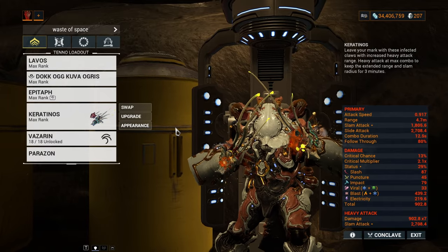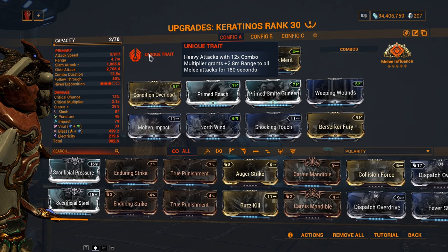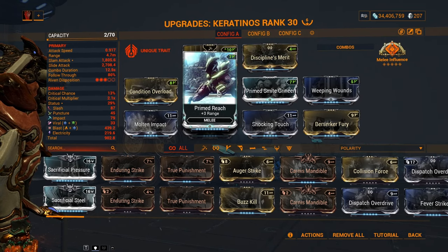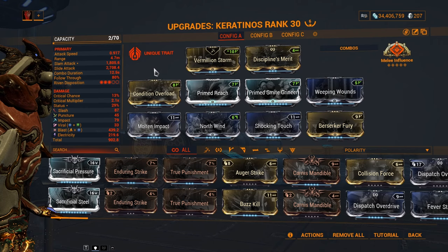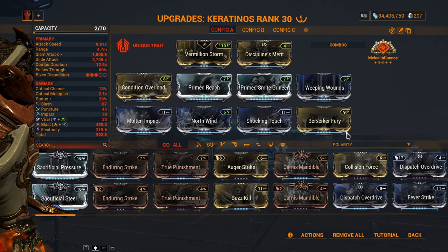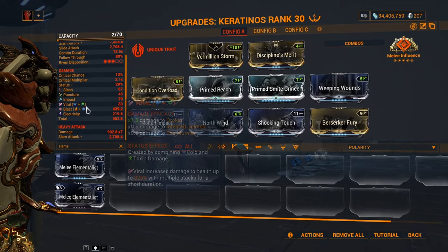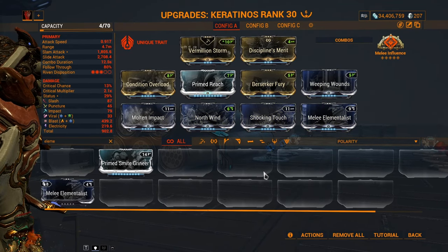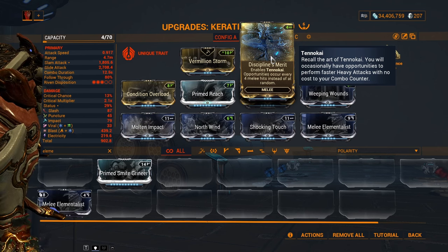Next is a weapon you probably never heard of — the Kreatinos. It has a nice gimmick that extends its range after 12 combo hits on heavy attack, so you have the option of removing Prime Reach, though I kept it. Same rainbow modding, Steady Shot, Condition Overload for a light attack build, Melee Influence, and Berserker Fury. This weapon has innate Viral, so you can replace the faction damage bonus with Melee Elementalist. With Valence Formation you can form Magnetic — it won't affect the rainbow modding, and you still have your Electric. With Discipline Merit for Tennokai you can heavy attack at 12-combo without consuming it.